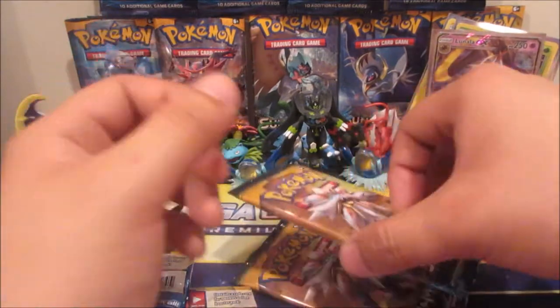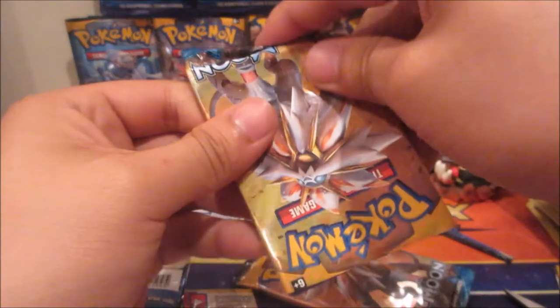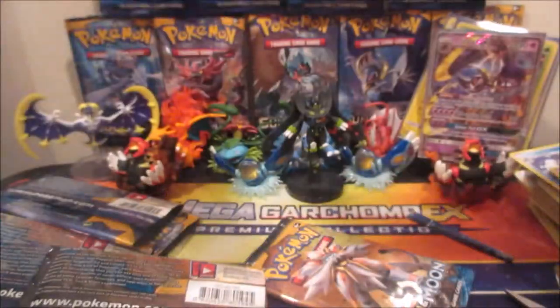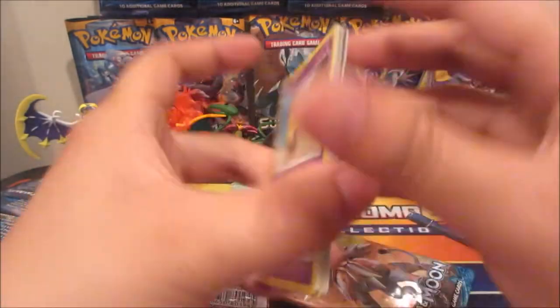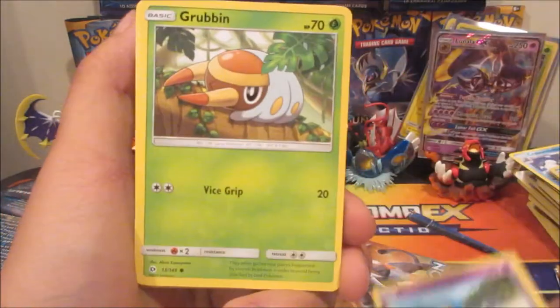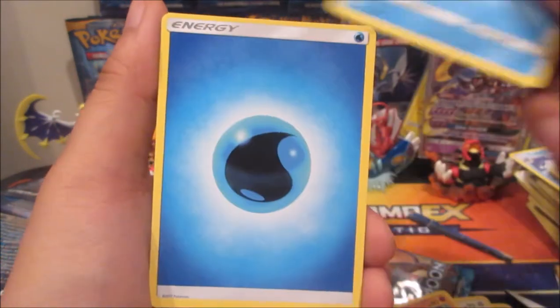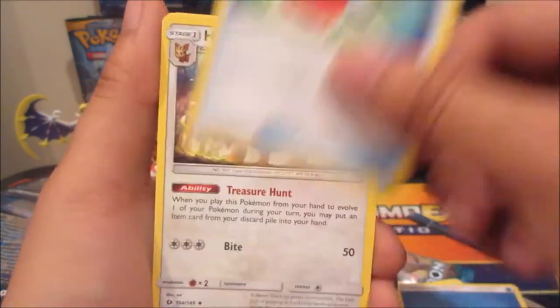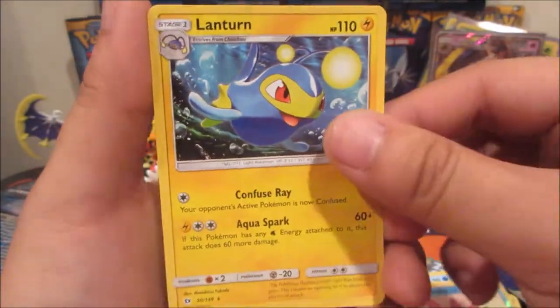Two packs left — both Salazzle pack arts. Last chance to pull anything! We got Drowzee, Grubbin, Fearow, Makuhita, Shellder, Water Energy, Crushing Hammer, Herdier, Lillie, Pyukumuku, and a Lanturn.